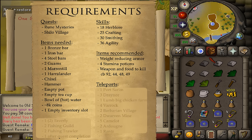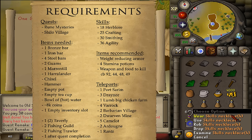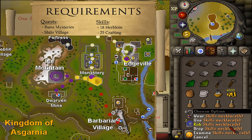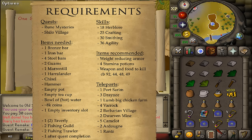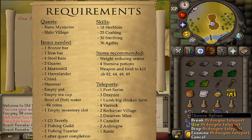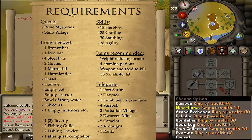Most teleports aren't really needed but they help speed things up. I'll start with one teleportation method to Port Sarim, three to Draynor — I'll be using my Amulet of Glory — one teleport to the big Lumbridge chicken farm on the eastern side of River Lum using a chronicle or combat bracelet, four teleports to Varrock, two to Barbarian Village using the cooking guild teleport, two teleports to the dwarven mine using the skill necklace to the mining guild. If you've completed Desert Treasure, buying a lesser teleport from the Grand Exchange is much faster. One teleport to Taverley, and two if you have scrolls of redirection. Five to Camelot, two to the Fishing Guild using the skills necklace, two to Ardougne, two to the Fishing Trawler, and one to Rannts using the fairy ring, plus one after the quest is completed.